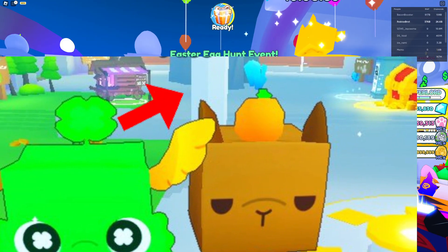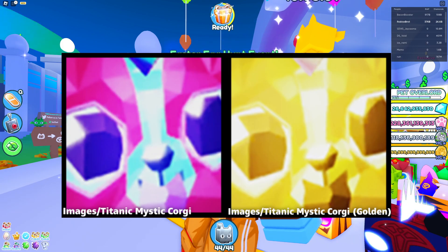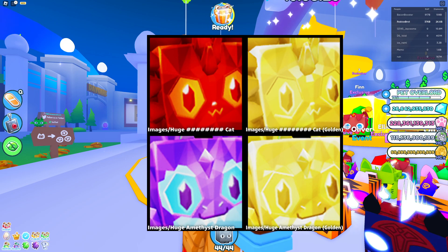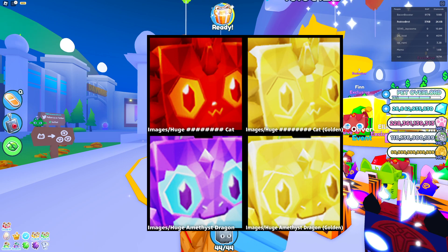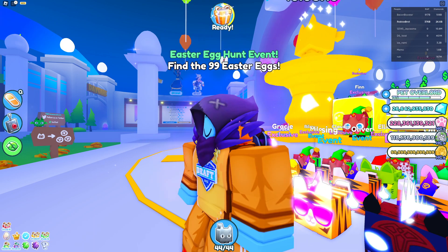By the way, we got a new Titanic Mystic Corgi, a huge Amethyst Dragon, and probably a huge Amethyst or Mosaic Cat. This is pretty awesome.